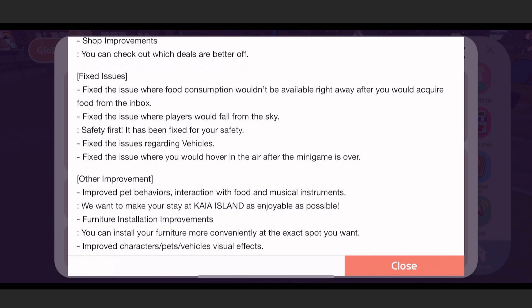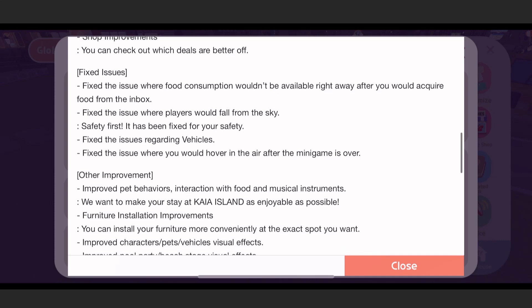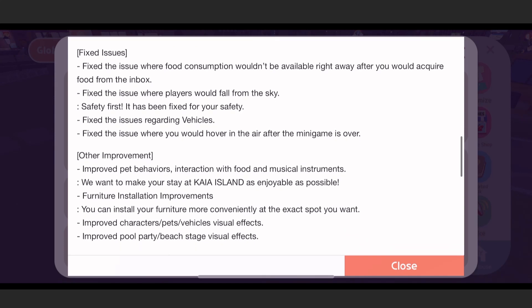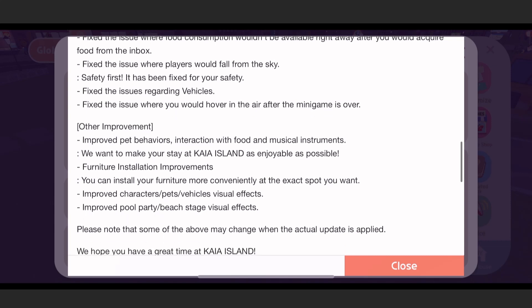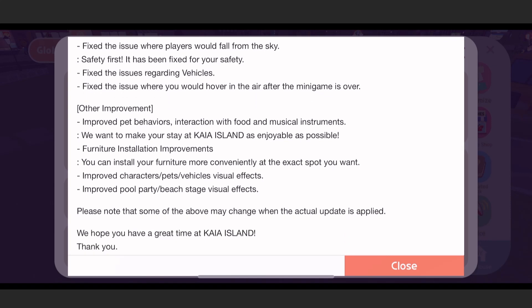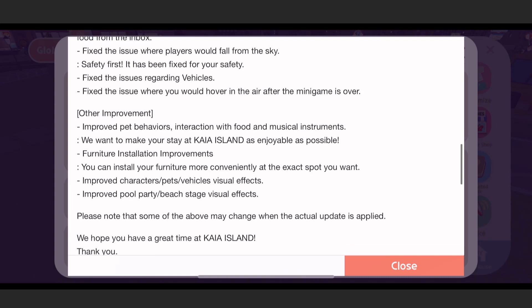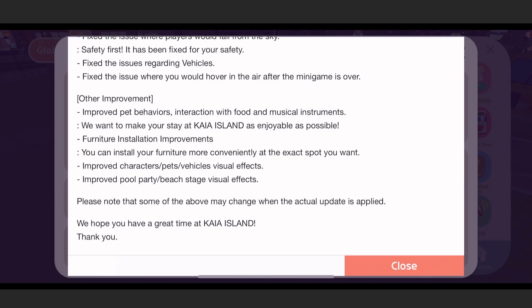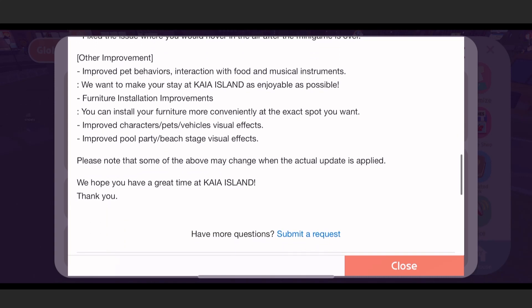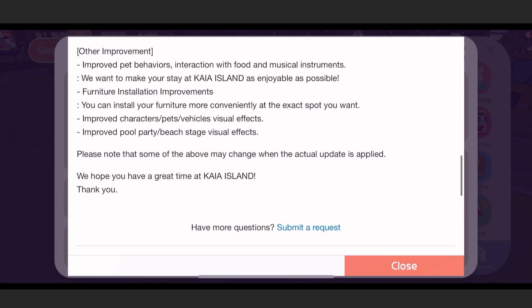Here's what they're going to fix in the next update: they'll fix the issue where food consumption would be available right away, so missing food players would fall from the sky — safety first! They'll also fix issues regarding vehicles, and fix the issue where you would hover in the air after a mini-game is over. I've actually seen that one — someone was just floating around in the air.